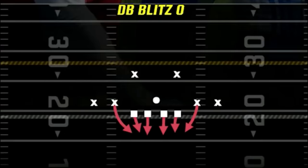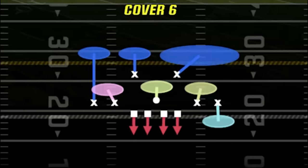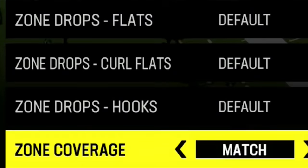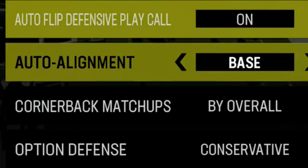I'm also going to use the DB blitz 0 for when I want to send the house, and this defense has the added benefit of being a good outside run defense as well. I also have the dime blitz 3 for a similar look from zone coverage — this is a matching cover 3. My base defense is the cover 6, which is a fully matching cover 6 on both sides. My 5th audible play is the 3 double buzz, which I use to confuse my opponent every once in a while. For coaching adjustments, the 2 most important things are to have zone match set to on and auto alignment set to base so all your defenses look the same pre-snap.